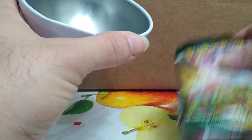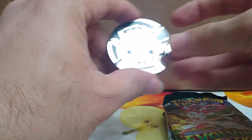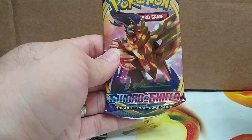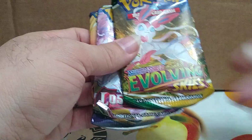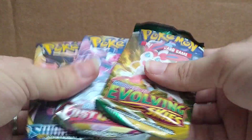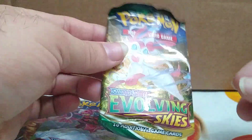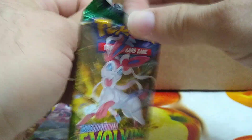We do have some different packs in this one. We have an Eevee coin in this one. We have a Sword and Shield base set, a Lost Origin, and an Evolving Skies. How about that? Let's see what we can pull. Maybe we can find that Giratina that I've been looking for in Lost Origin, and in Evolving Skies I think there's a Moonbreon that we can find. Let's hope for that.